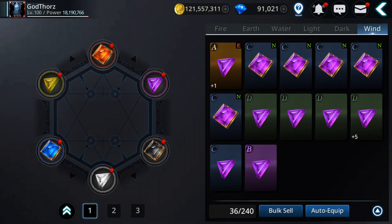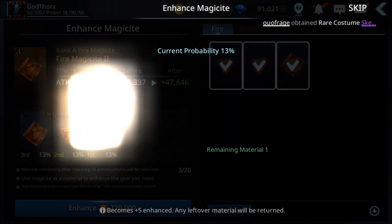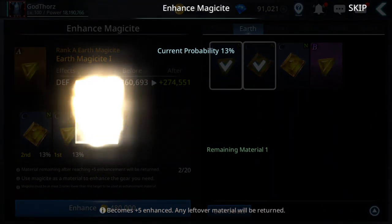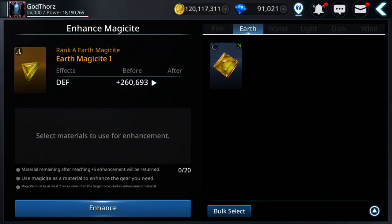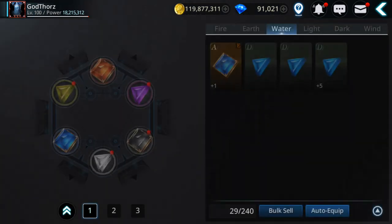Now let's try our luck — I'm gonna try to enhance whatever I have. Very expensive process. Can I get to plus one or plus two? Zero — and you saw how much that cost in gold, quite a lot. How about this one? None. How about this — 23 percent chance — none. This process will be very slow and painful. Okay, plus one for this one — 24,000 gold. That's good.